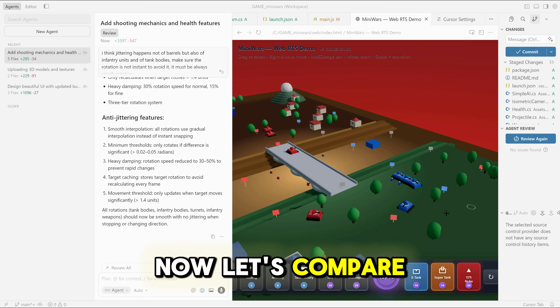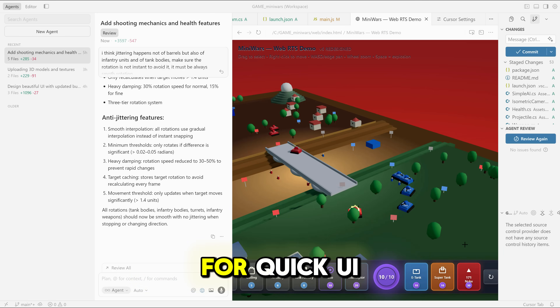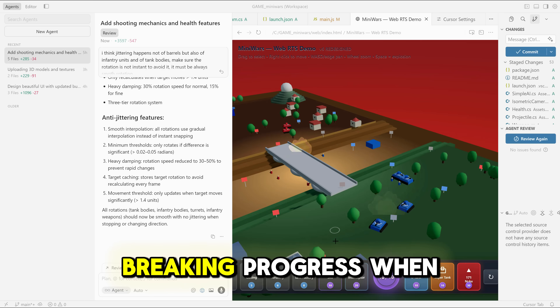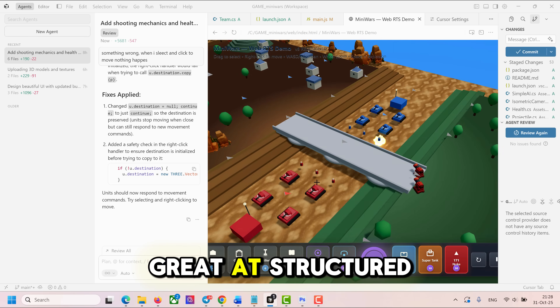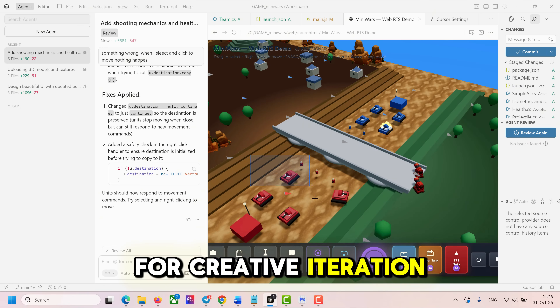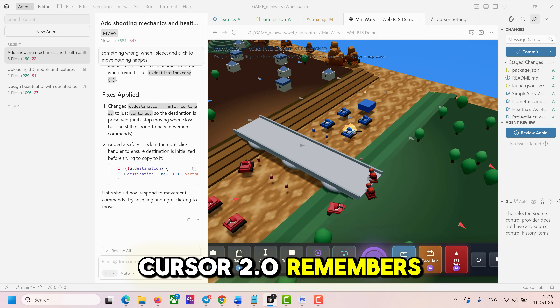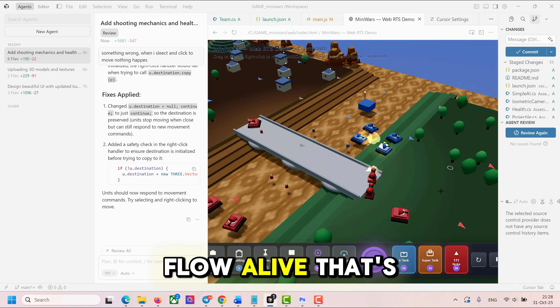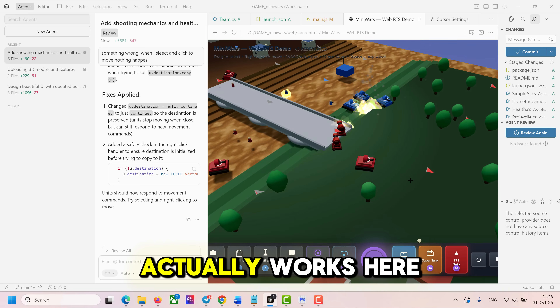Now let's compare. Lovable is smoother for quick UI prototypes, but forgets previous states too easily, breaking progress when you continue a big project. Claude Code is great at structured logic but too slow for creative iteration. Cursor 2.0 remembers every file, understands project layout, and keeps the flow alive. That's why Vibe Coding actually works here.